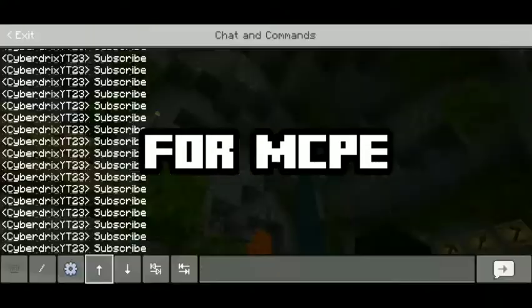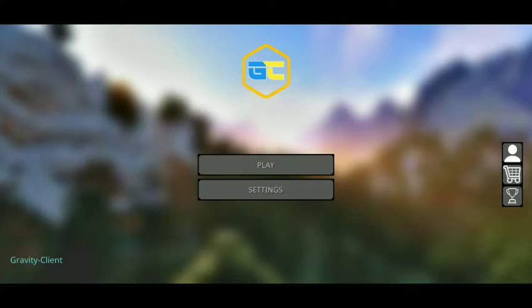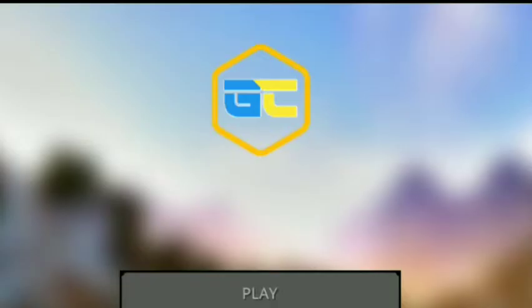Rating clients for MCPE 1.90. Today we have the Gravity Client. If we load into this client, we will immediately notice that we have a brand new set of panorama and a brand new set of buttons. And obviously there's the Gravity Client logo at the top of the screen.